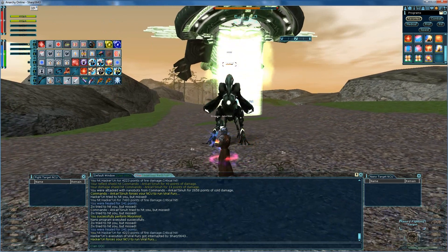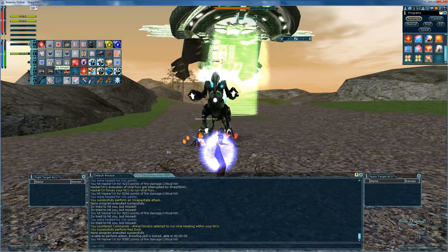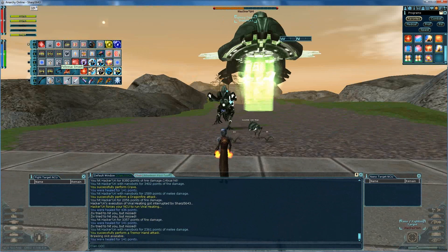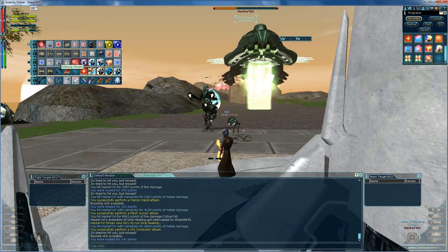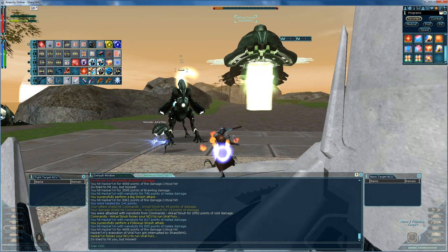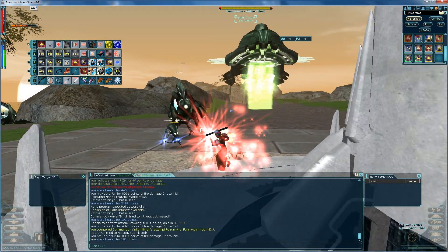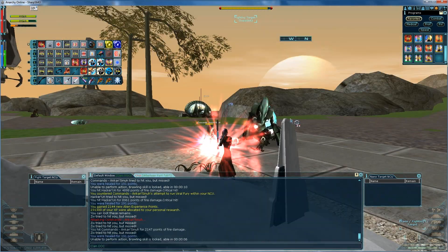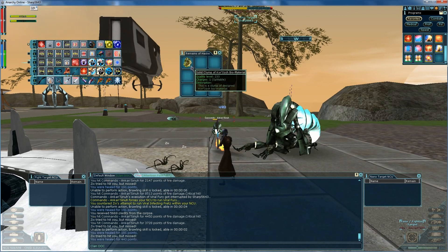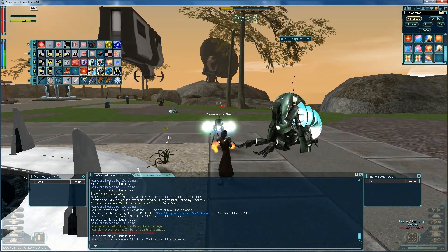Two nukers — this is the only thing that bothers me from time to time, is when you get two nukers. The ziks don't bother me because they can't do crap. Couple crits in there — crying for their alien mommies and alien daddies.